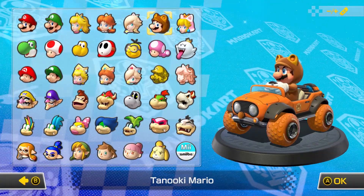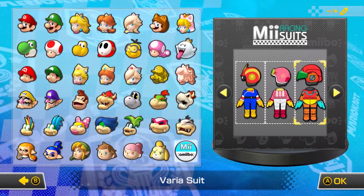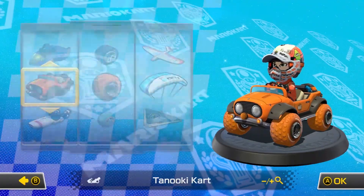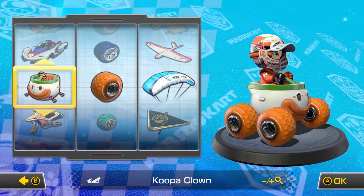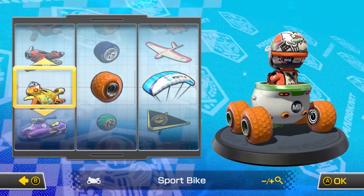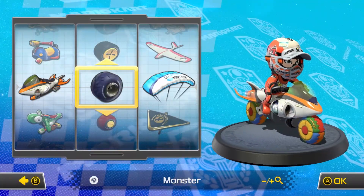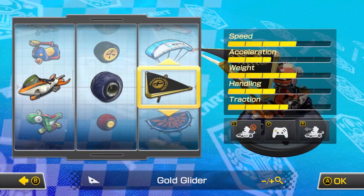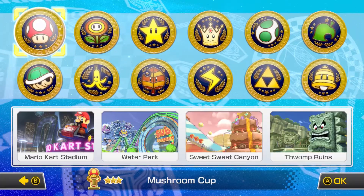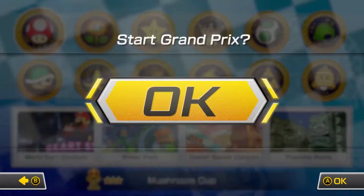First off, card combination - we're going to be using the Mii, which is of course going to be my Mii, and we're going to use the brand new amiibo suit added to this game, which is the Splatoon or Inkling one. And we are going to be using a combination recommended by ChanMan2023 on the Mirror Egg Cup. We are going to be using the Jet Bike, the monster wheels, and any glider - let's use the gold one. That is our set up. We're of course taking on the 200cc Mushroom Cup with Mario Kart Stadium, Water Park, Sweet Sweet Canyon, and Thwomp Ruins. Let's do this.